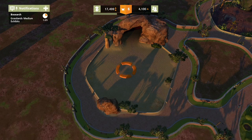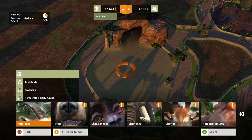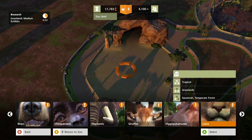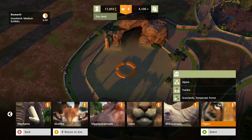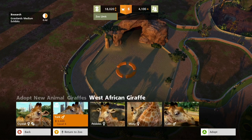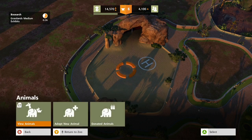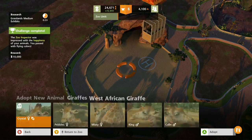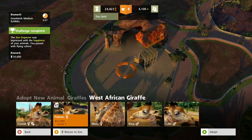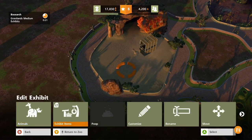Let's get some animals in here. This is savannah, right? Oh, grasslands — I always forget. Savannah, let's see here. Elephants, of course. Giraffes. Hippos. Rhinos. How much are giraffes? They're probably expensive, aren't they? Oh, not at all! Give me some giraffes. Let's get another one. Ten grand — nice!